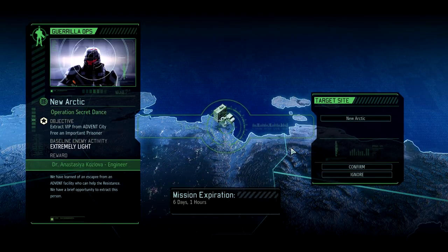Another gorilla op, six days, one hour. Extract VIP from Advent City — free an important prisoner. Extremely light. We're going to go do this one. I'm going to make contact first, though.